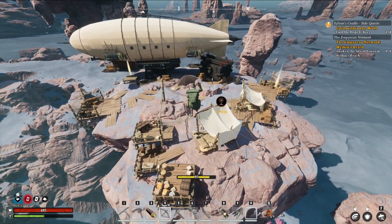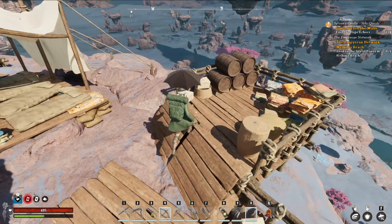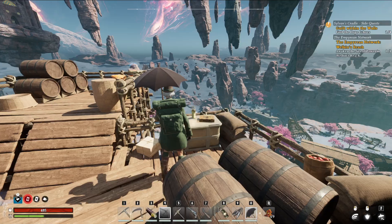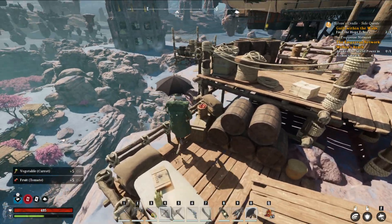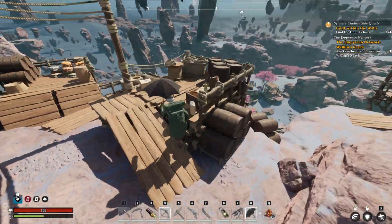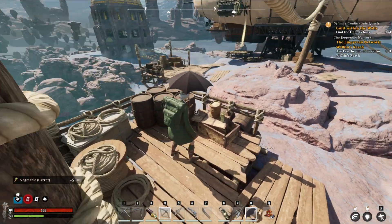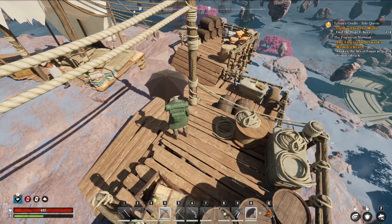Too bad I couldn't collect everything. There's a lot of — oh, tomatoes! Carrots! We're getting all kinds of food here, that's gonna be helpful. I can actually craft some of my things. Sulfur too. So apparently if you're in need of tomatoes and carrots, this is definitely a location. I can actually start making a few other items.